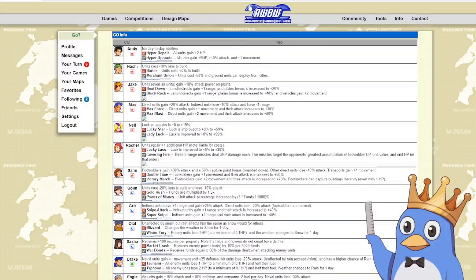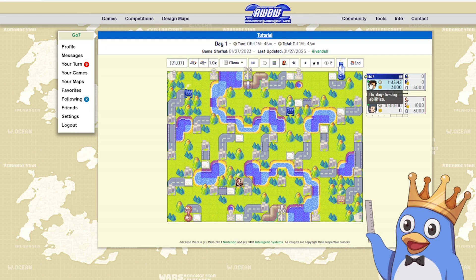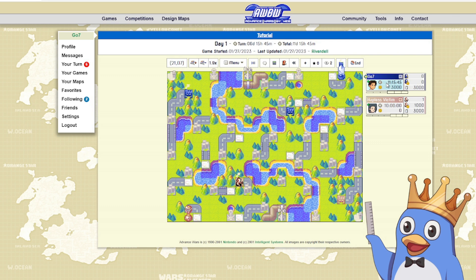Right next to the portraits are dots that tell you whether the player is online. A green dot means the player is online and looking at the game, a yellow dot means they're online but not looking at the game, a gray dot means they're not online at all, and a red dot means they're on vacation. The dots can be buggy and sometimes lie to you, so I wouldn't really trust them, but that's what the colors mean.